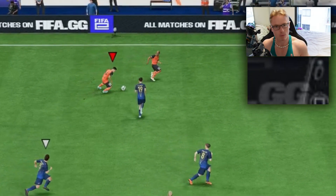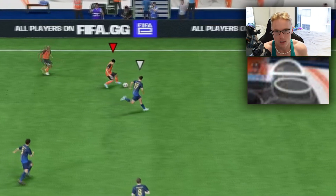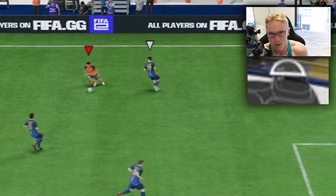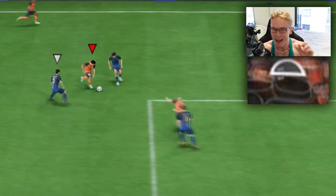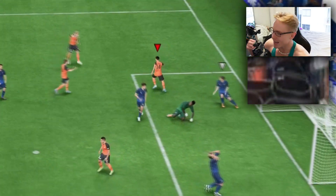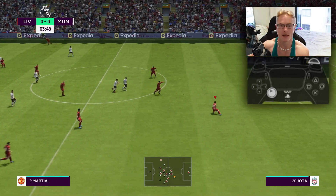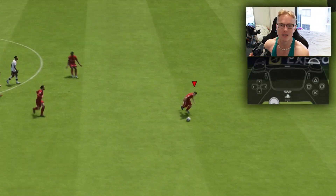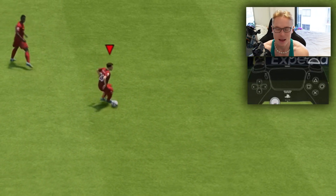You know how with sprinting regularly, you can't turn in a tight angle — you can't turn away from the approaching defender. Well, if you just tap R1 as he takes the touch and you point the left stick to the direction you want to go, it allows you to increase the agility and the movement on the attacker as you're sprinting along. And that is the absolute beauty about this technique.